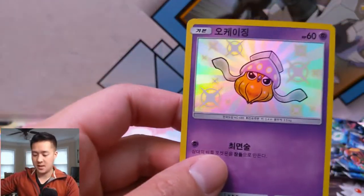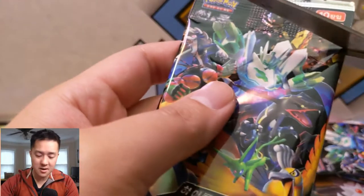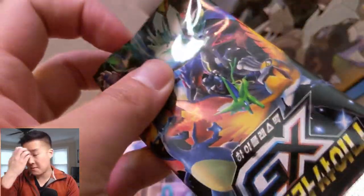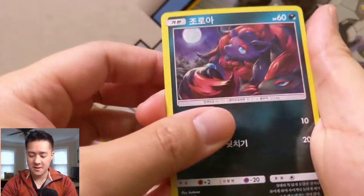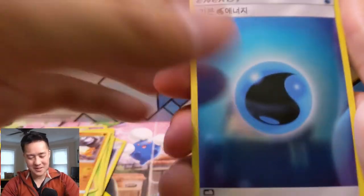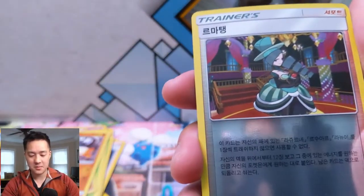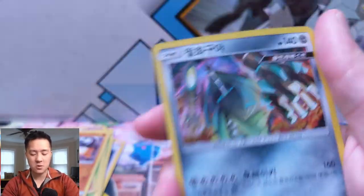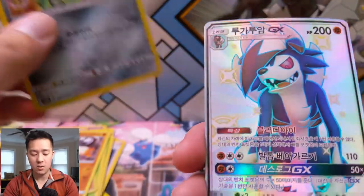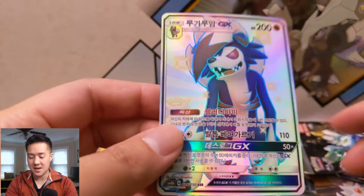We have the Alolan Marowak, the Fire Rotom, Marshadow... oh, a shiny Inke! All right, we have only four packs left and we're hoping for one more SR as well as our SSR. Never been shorted an SSR — that would be a rough opening. I feel like we either pull the main hit in the very beginning or at the very end. Here's a regular Inke, the Energy Recycler, an Eevee, a Venusaur, a Celesteela — and there we go! On demand, we got the Lycanroc SSR!